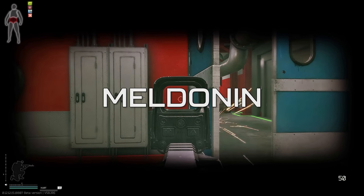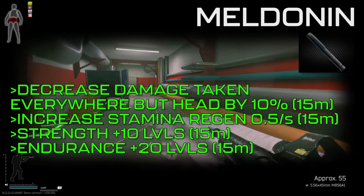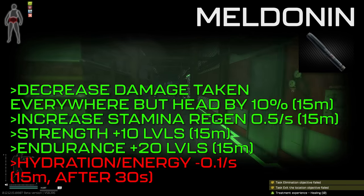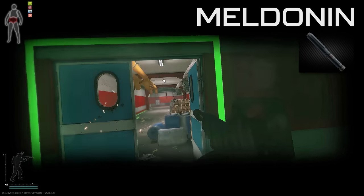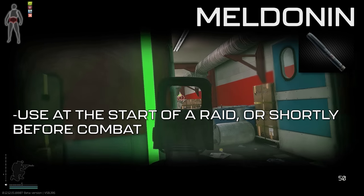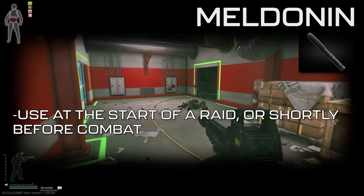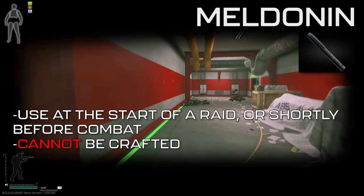Next up is another extremely powerful injector, Meldonin. For 15 minutes, it'll decrease damage taken everywhere except the head by 10%, increase stamina regeneration by 0.5 points per second, increase the strength skill by 10, and increase the endurance skill by 20. Its debuffs are minor — hydration and energy decrease at an increased rate of 0.1 more points per second for 15 minutes. The decreased damage taken is the primary reason people use Meldonin. Given its 15-minute duration, it can be taken at the beginning of a labs or factory raid and cover most PVP that occurs. The 10% damage reduction may seem small but can save you from a bullet or two that would have killed you. Meldonin cannot be crafted, one is required for the Samples quest, and it averages 50,000 to 60,000 rubles on the market.